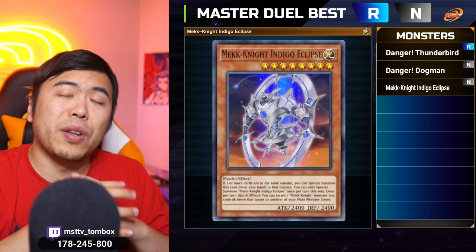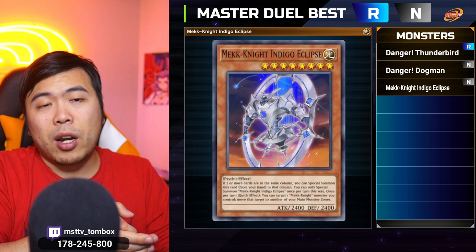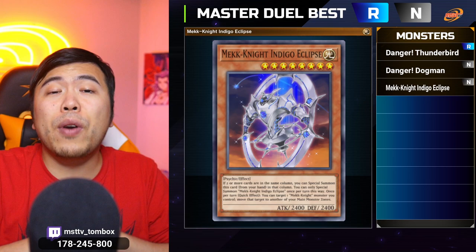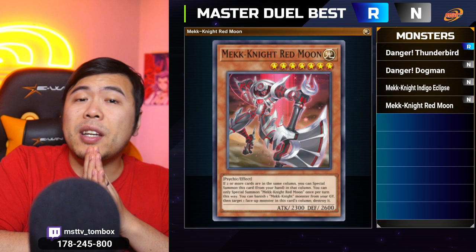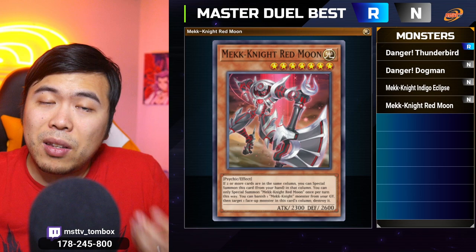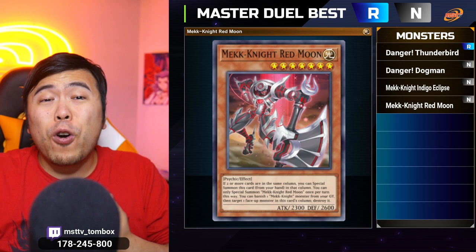Monster number three, we're moving into the Mech Knight realm, and number four is also another Mech Knight — but these are big beat sticks that you can special summon for free. If you're going first, you're very unlikely to special summon this one, because Mech Knights require two cards in the same column, and you need your opponent to set up a card for you. Going second, these are much more effective, especially when you line your spells and traps to your opponent's monster, giving you a free 2,400 attacker. Monster number four, Mech Knight Red Moon, is just 100 attack smaller but has bigger defense. If you lose one Mech Knight and accidentally discard it, this card can banish it and pop a face-up monster in the same column. If your Indigo Eclipse moves to the side and you have this card in hand, you can summon out both, dishing out over 4,000 damage very quickly.